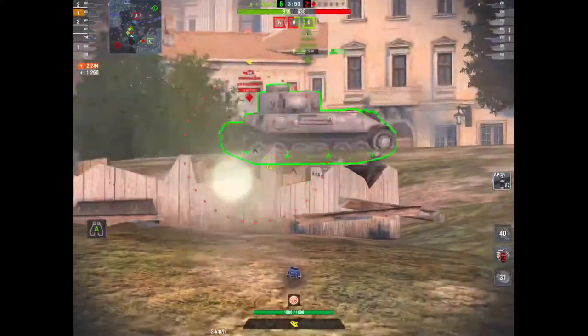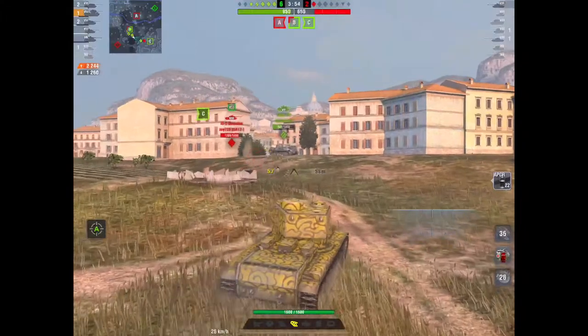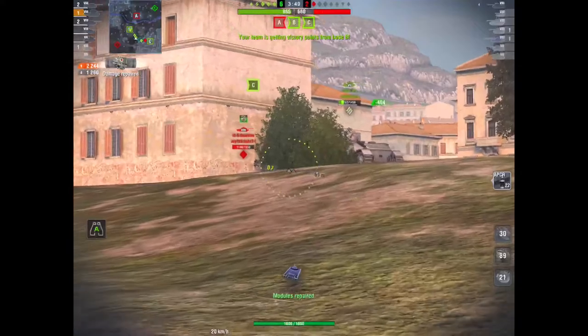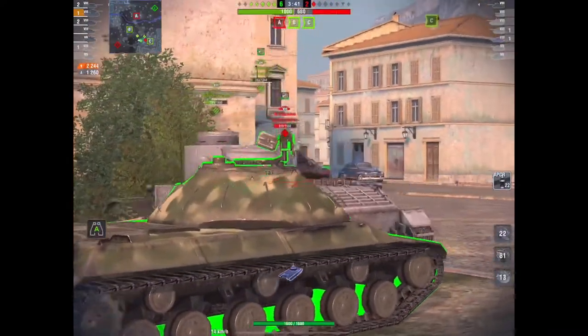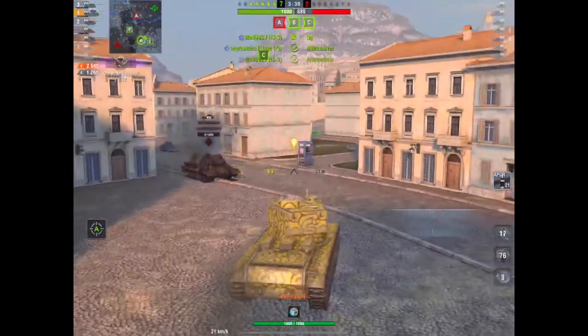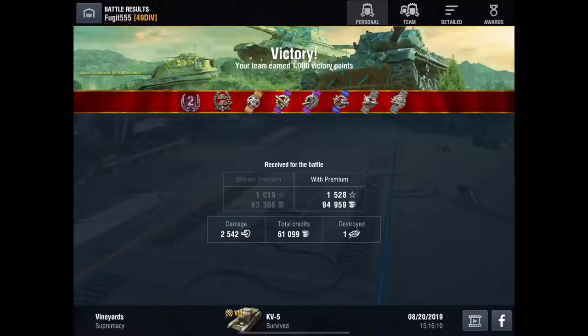That is the trick with the KV-5: forget the other gun, stick this gun in and you have a fighting chance. You can roll out and actually dish out some damage. It's still not the best, and I'd still urge you to consider getting a KV-4 rather than spending 6,000 gold on a KV-5. But if you haven't got it and you want a big super heavy in your garage, then the KV-5 is the way to go — especially for this price.